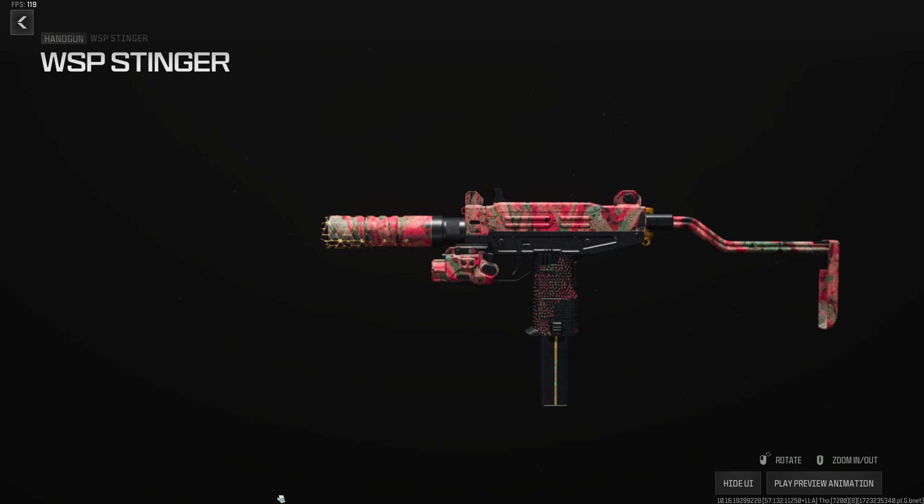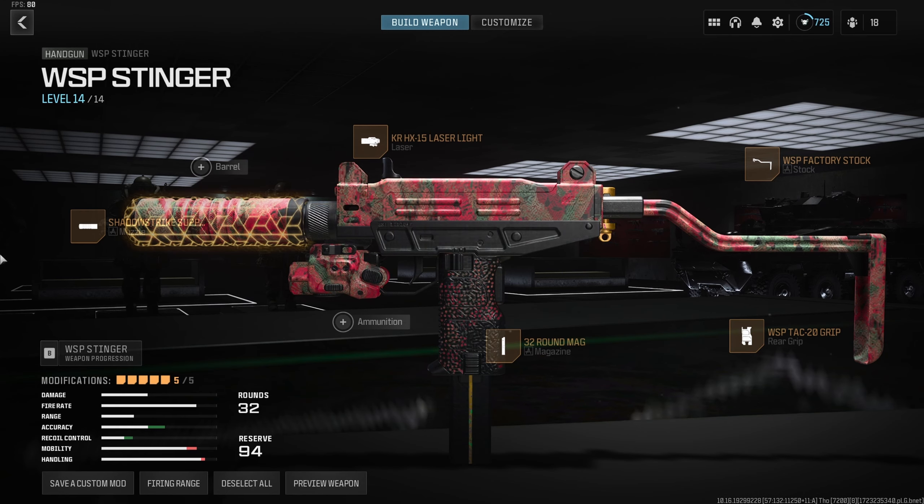For the Stinger build, we start with the Shatter Strike Suppressor to stay off the mini-map. You can run the Sonic Suppressor if you prefer — I just like having the sprint-out time. KR HX 15 Laser Light for ADS and sprint-to-fire. The 32-round mag is absolutely needed here since it's essentially an SMG in the pistol category. Factory Stock for recoil control and stability, and the TAC 20 Grip for quick draws and improved ADS. Stinger is absolutely viable in all MP modes — just make sure you're running it behind a good primary.